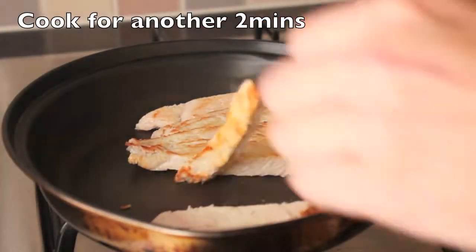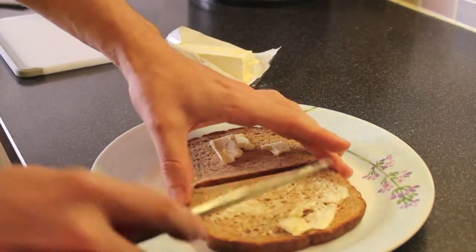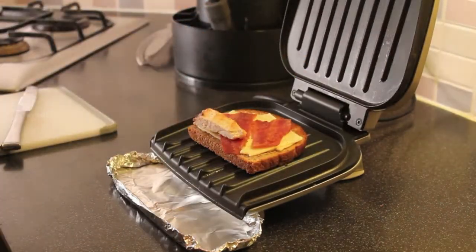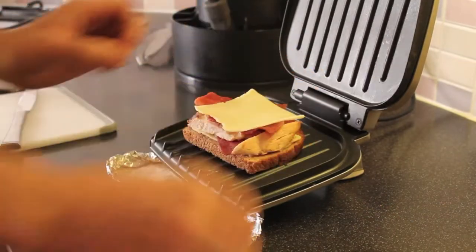Now let's flip our turkey over, take out our toast, and lay down some butter, just a little. Place it butter side down on your grill, throw down some mustard, put down some cheese, followed by some bacon, place your turkey down on top, then reverse the order.